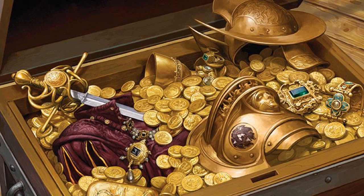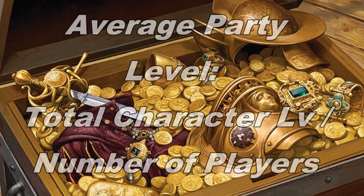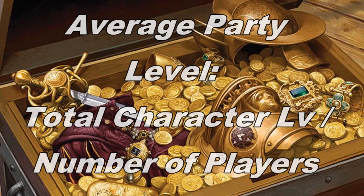To figure this out, you need to know the average party level. The calculation is pretty simple: you add the levels of all characters together and divide by the number of players. Also remember, if the party has six or more players, add one to the average party level. If it has three or fewer, subtract one. As an example, if your group has six players — two of them level four and four of them level five — the average party level is six: 28 total levels divided by six players, rounded up, and adding one.